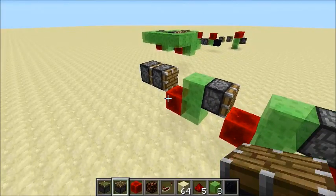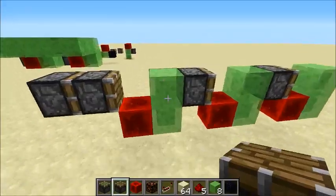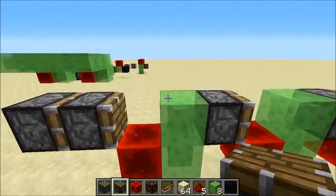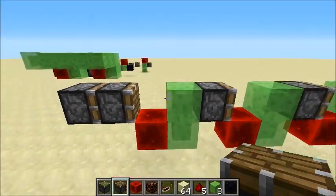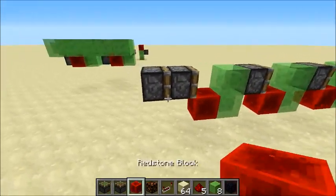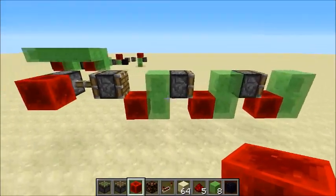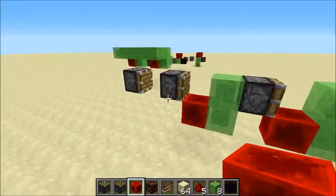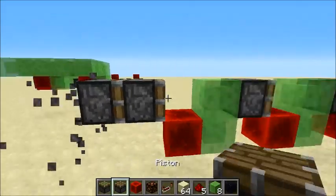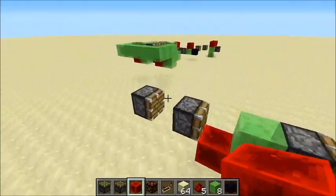Okay, we're back. I set up this little contraption, which is kind of one-to-one the design Saspling featured. I don't really know if he got it from somewhere else or if he came up with it, but it's pretty obvious and self-explanatory. If you give the first piston a push, it's just gonna cycle through — you can give it another push and it just cycles.